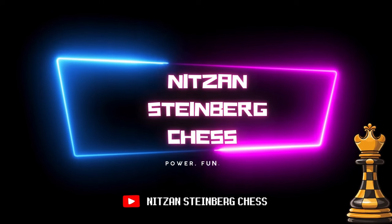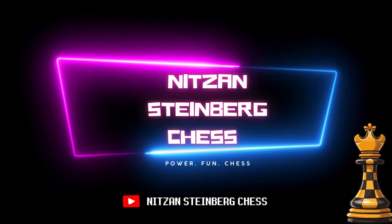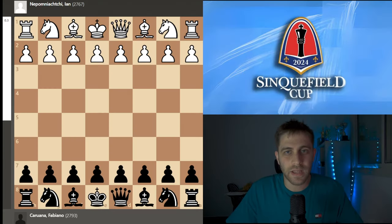Sinquefield Cup round number six: with the white pieces, Grandmaster Ian Nepomniachtchi against, with the black pieces, Grandmaster Fabiano Caruana. My name is Nitzan Steinberg, I'm a Grandmaster, and today we will analyze this fantastic game. Hello everyone and welcome back. Yesterday round number six finished with an incredible game to analyze. Let's do it together — Nepomniachtchi with white against Fabiano Caruana with black.